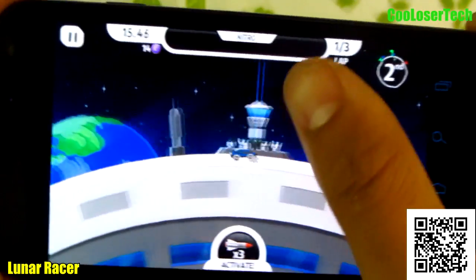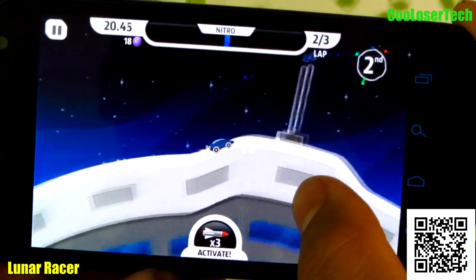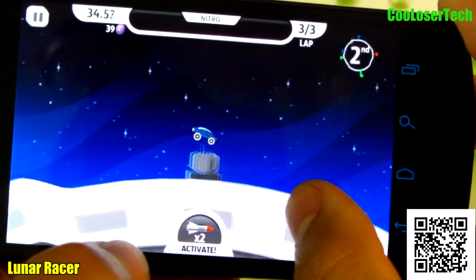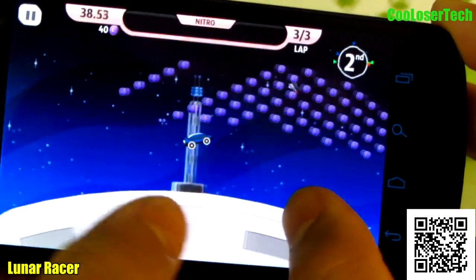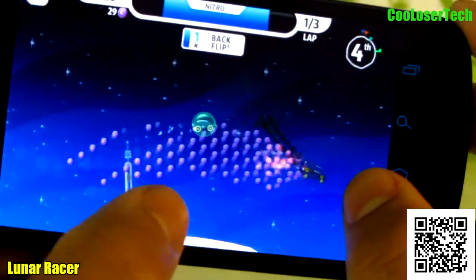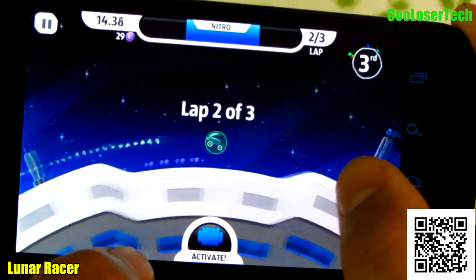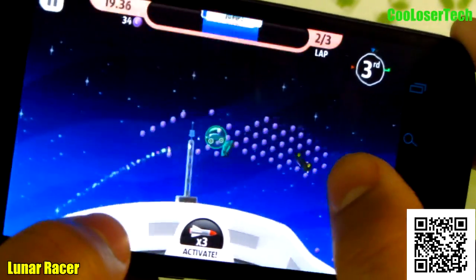If you look on the very top right, I need to get boost. You see that little blue bar now? I got a rocket — I can launch this and it'll shoot at the opponent. They will leave stuff on the ground too. And now I got this little bubble thing that will help me out to not get hit by anything.